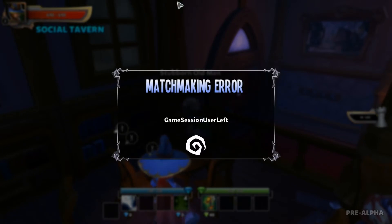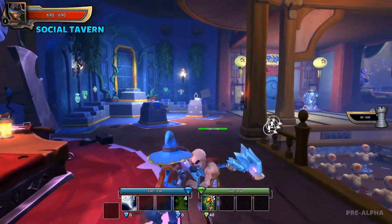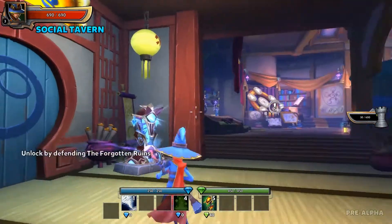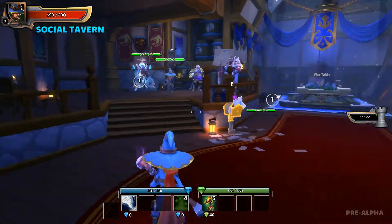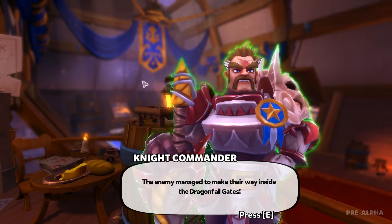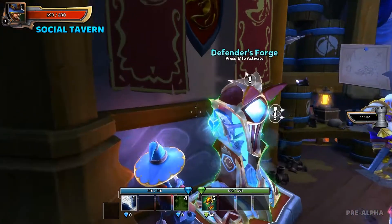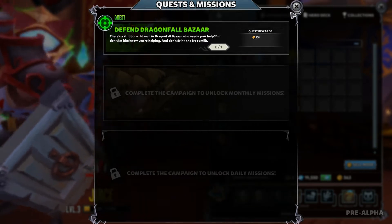Stubborn old man, what up homie — so we got our first failed match login. The main thing I was concerned with was just getting in. I wonder if uber still costs a fortune. I gotta complete maps to unlock those areas in the tavern. Wow, it's really jumpy — the lag spikes. Is this guy still offering up quests? Yeah, let's go back to the forge and see what these quests are — defend Dragonfall Bazaar, indeed I'm gonna do it.